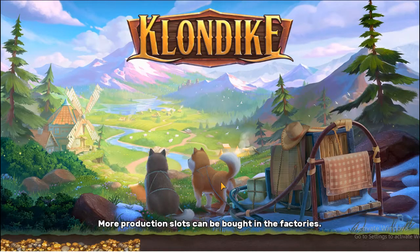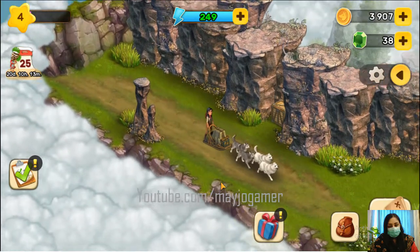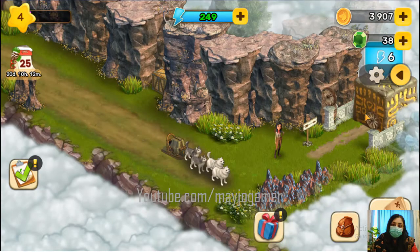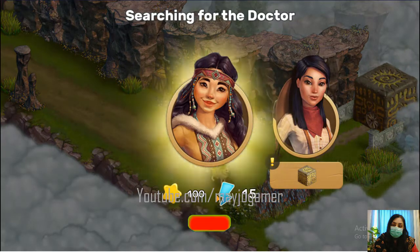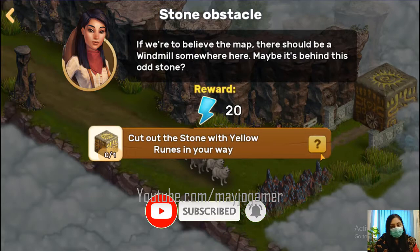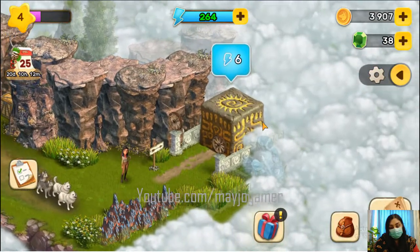The game has been loading. What production slots can be bought in the factories? Okay, she's here. I need to go here. Let me see what the tasks are. First of all, searching for the doctor. Cut out the stone with yellow runes in your way.